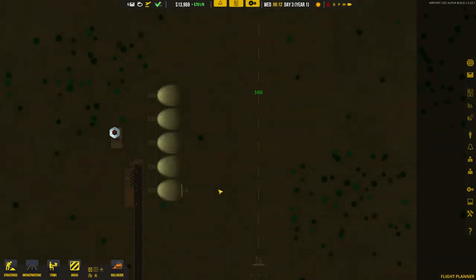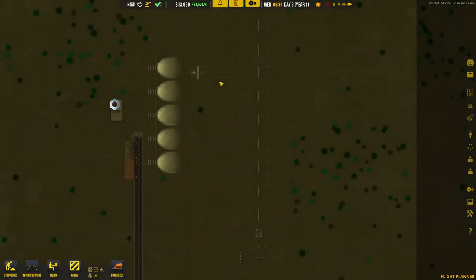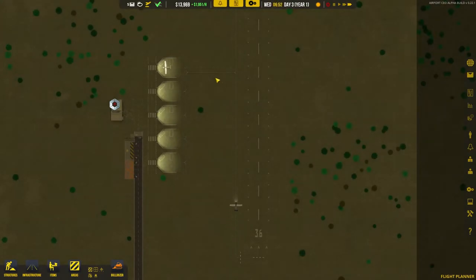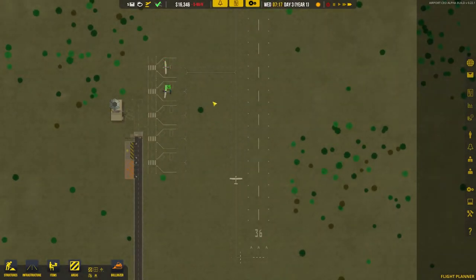If you missed this last time, essentially the clue is in the name. We are playing Airport CEO, but rather than starting with the two million dollars that the easy mode gives you, we've gone for the Extreme Difficulty option, which gives you $250,000 to start with.